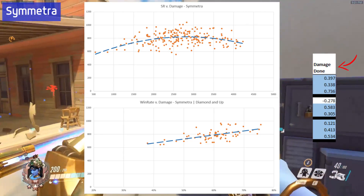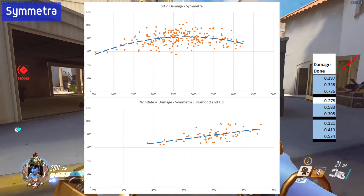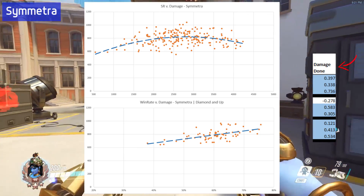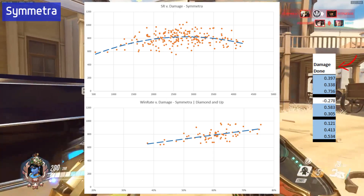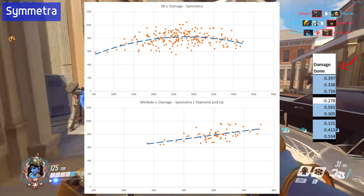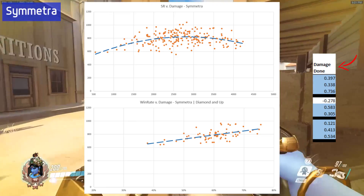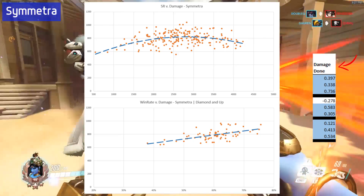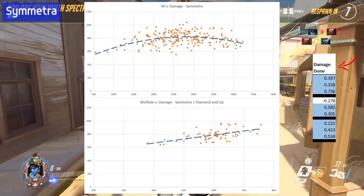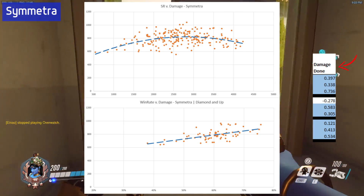Let's take a look first at SR versus damage — this really sheds a light on things. The problem with the data before is that a straight line wouldn't explain the data very well. If we use a polynomial — a curved line — we can see that at about the 2,500 SR range is right where the damage peaks, and then slowly the damage starts to go down as you get to higher levels. This may be due to players having more difficulty using Symmetra at higher levels. However, looking at win rate versus damage, the more damage you're able to do has a very good positive correlation to a higher win rate, with win rates ranging from close to 50 at the low end up to 60-70 or even 80% at the high end.